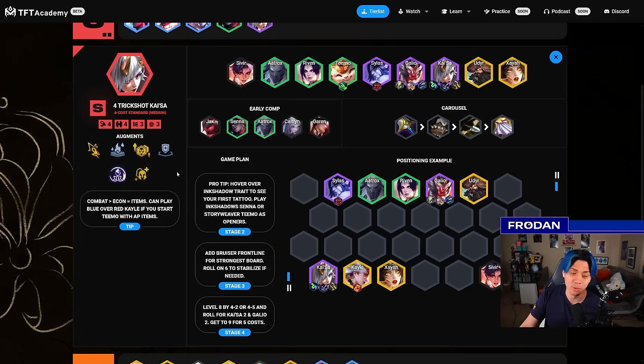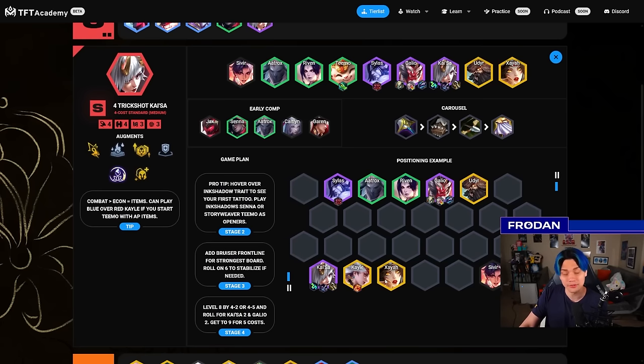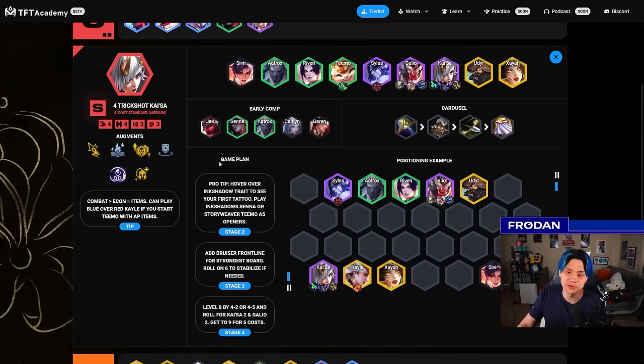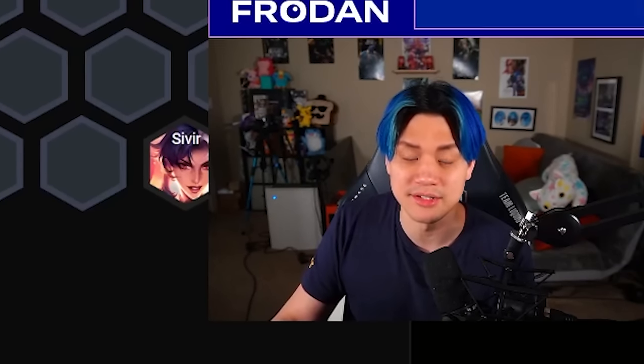You really want combat augments — that's what makes Kaisa really insane. You have Kaisa bursting like crazy if you have Jeweled Lotus or Lucky Ricochet. Little Buddies is nice because you're playing so many two-cost units. Kaisa wants to focus fire high priority units, so you want Kaisa in front of Yone, for example. Yone positions in the front center a lot because he's hard to kill with so many stacked stats. Kaisa focuses him and her ability finishes him off with immense burst. Try to use Kaisa's physical damage to kill high priority targets quickly. Don't forget you don't have to play Ink Shadow — you can play Story Weaver with Teemo as the item holder. Just remember you want 4 Trickshot for the significant DPS increase.